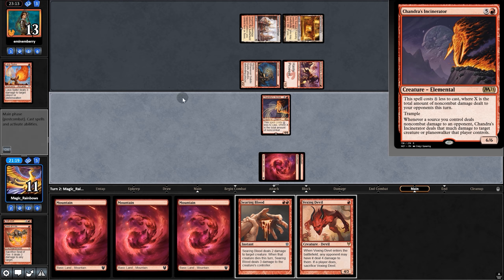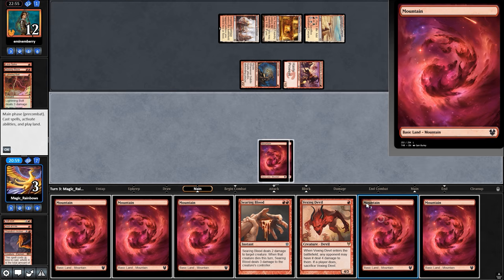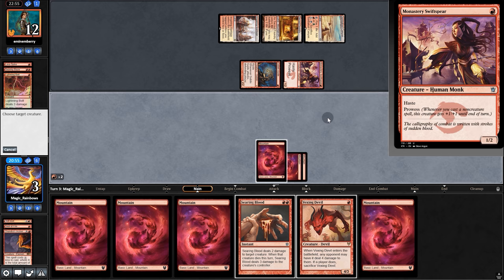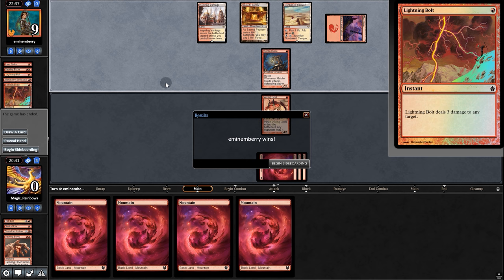They have three cards in hand with two Bolts that take out Incinerator. Searing Blaze, and we'll be going to three. That's an uh-oh stinky. They take out Monastery, Vexing Devil — they let it stay, probably because they have a Bolt in hand. Yep, so we're going to game three.